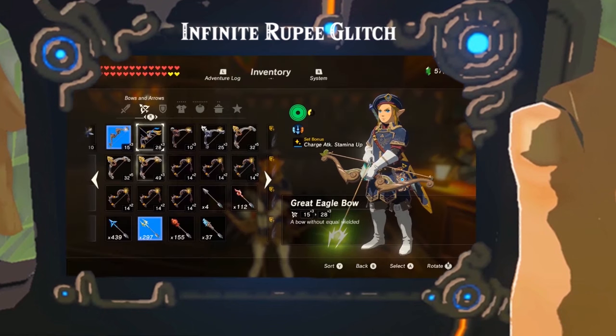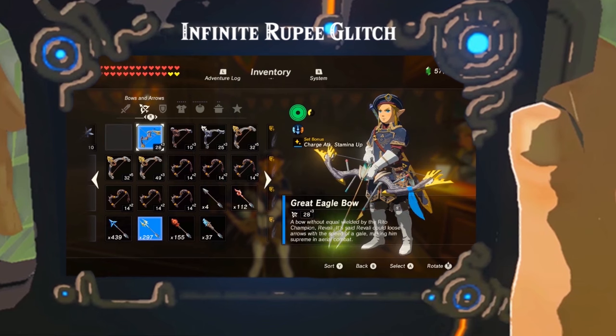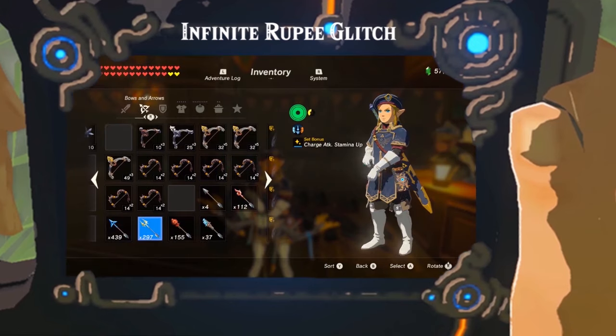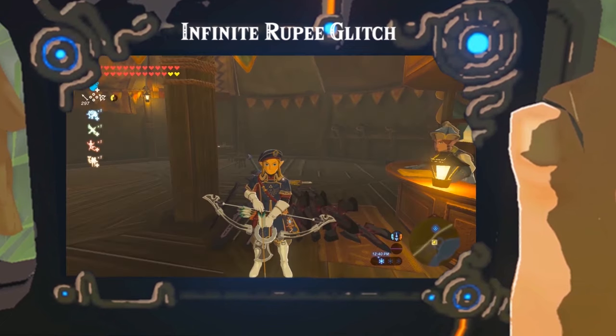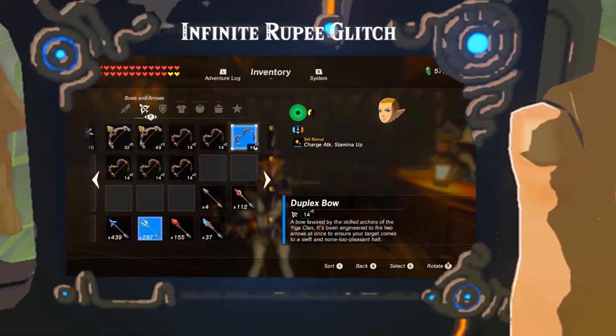Go to the inventory, drop the equipped bow, and equip another multi-shot bow, then leave the inventory. Repeat this process — go to inventory, drop equipped bow, equip another multi-shot bow, leave inventory — multiple times until Link looks funny or disappears. Once that happens, your menu is overloaded.